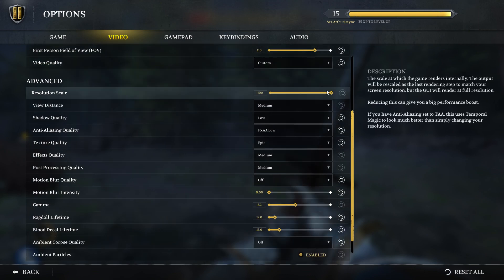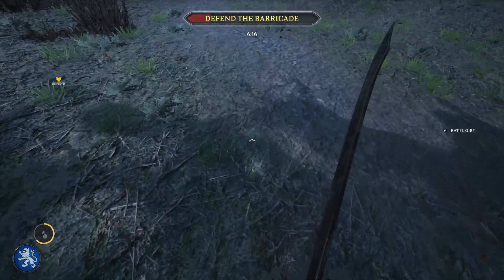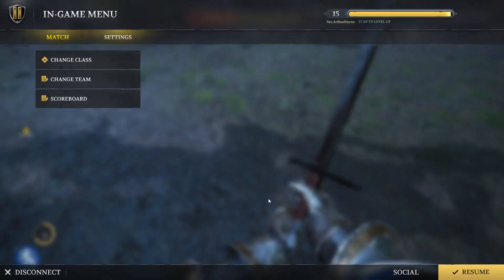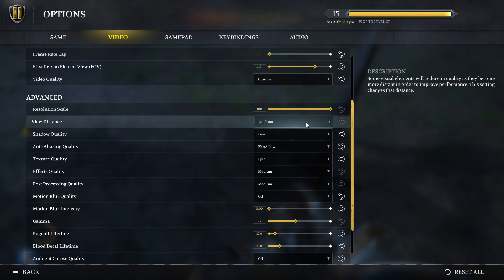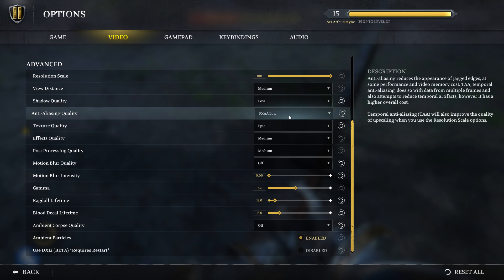Video Quality is set to Custom. For Resolution Scale, if you have performance issues you can reduce it — it will help a lot, though your game may look a bit blurrier. A small reduction probably won't be noticeable. View Distance is on Medium. Shadow Quality — I tested all the settings and they do look bad on Low, though when you're fighting a bunch of players you won't really pay attention to shadows. This setting has a big impact on performance, so putting it on Higher or Epic means I can't consistently hit 60 FPS.